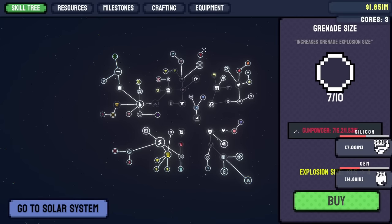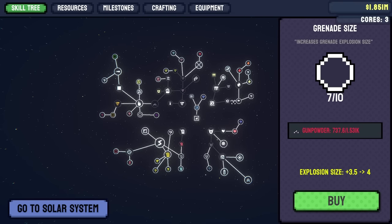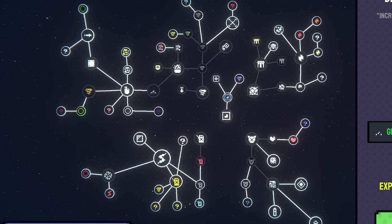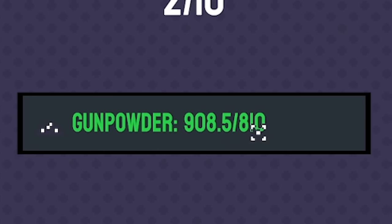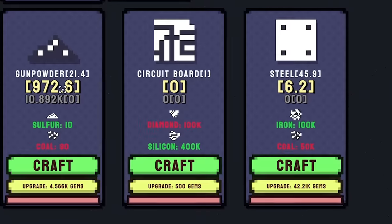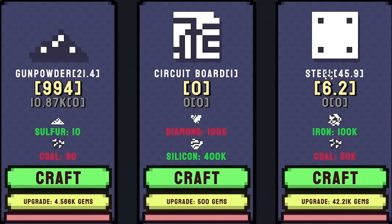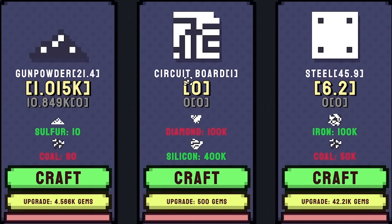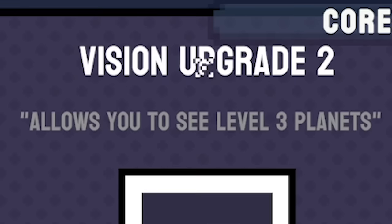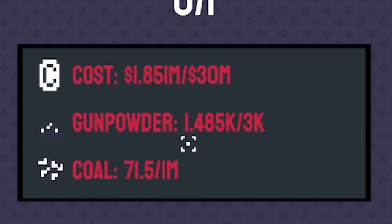Let's head to the shop because this is the current state of our tech tree. Basically everything in green we can upgrade. This will take 810 gunpowder — I've got 900 because in the crafting tab I'm crafting gunpowder as well as steel. And when we get diamond, we'll be doing circuit boards too. I want to aim for the vision upgrade two, which will let me see level 3 planets. We're going to need 30 million as well as a load of gunpowder.